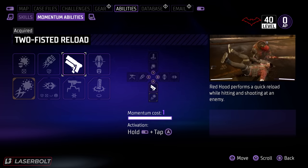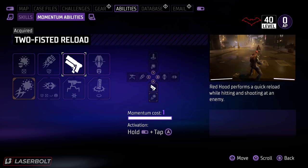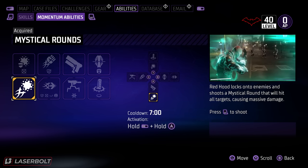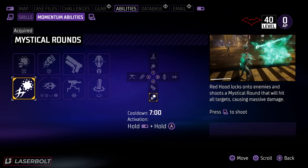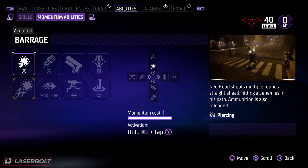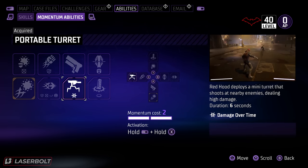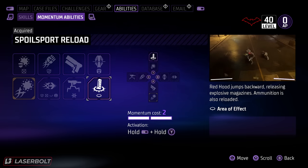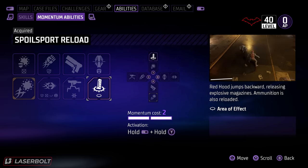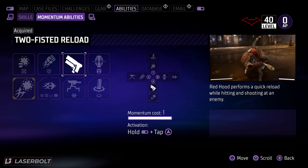The ability I use most for the majority of damage is Mystical Rounds — it has a cooldown of about seven seconds and I use it quite often. I also use the Red Hood multi-round straight-ahead shot, mostly for single targets. I place the turret every now and then, and when there are a lot of mobs I want to clear fast I'll use that ability, but the main one is Two-Fisted Rounds.